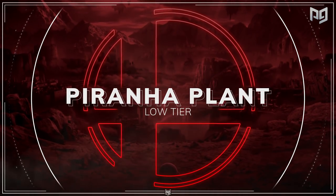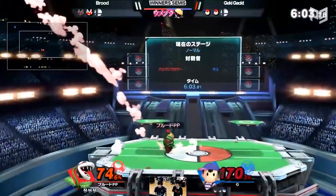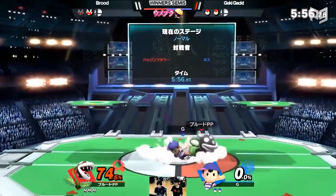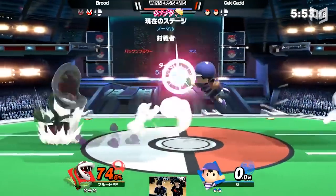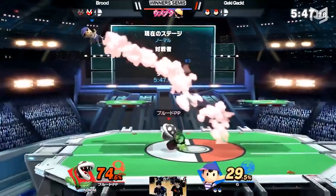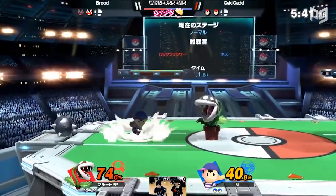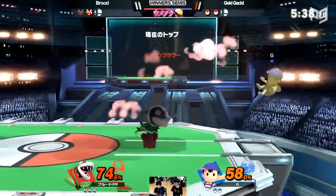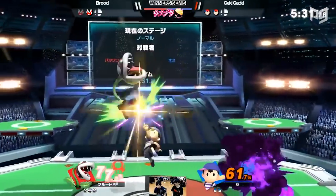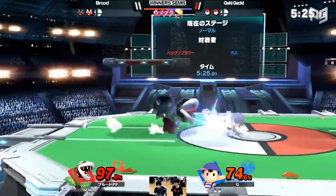We've bumped another fan favorite too: Piranha Plant. Brood, Lucky, and other plant mains have shown that this character has enough strengths to be at least low tier. The biggest strength for Plant is ledge trapping — Plant, Ptooie, and Poison Cloud give him a ton of tools to beat most ledge options and get kills. However, Plant suffers a lot against matchup experience, as shown by Brood. After Brood unleashed the plant at Umabura 4, he hasn't managed to crack top 16 at a big Japanese tournament, and it looks like he's since switched to Banjo and Kazooie. When you know how to beat Plant's ledge options and get back to stage, Plant doesn't have kill confirms to threaten you. He doesn't have a lot of speed or combos either. He can be a great secondary to take a player by surprise, but he's got a ceiling as a solo main.